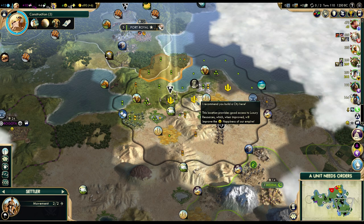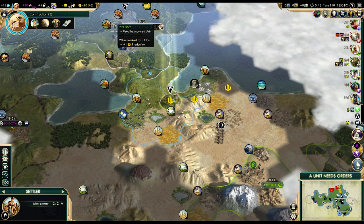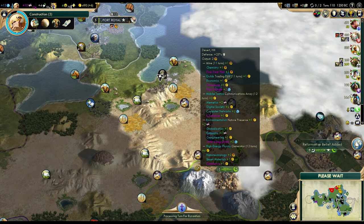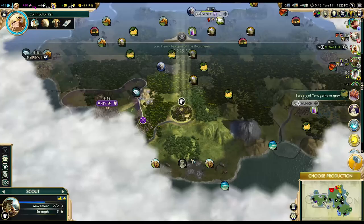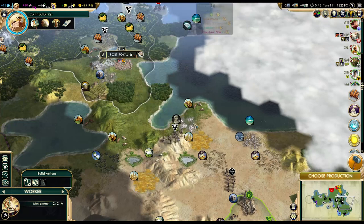We'll grab the iron to the east — that's six iron. And I do want the city to be coastal, that's for sure. We'll miss out on the horses to the west but I already have horses and my border will expand there sooner or later anyway. That six iron — that's definitely the best location, so it's ours. Let's explore this way, still hoping to find that last civ. Let's settle that city already — there we go!